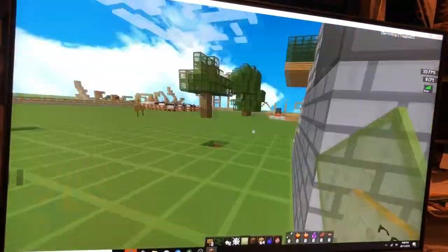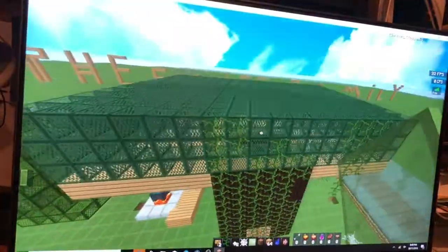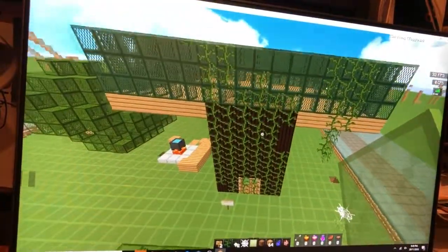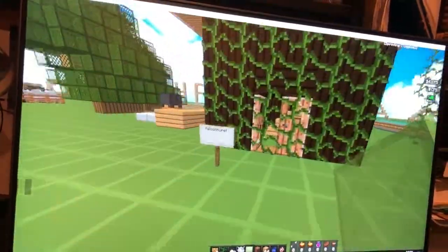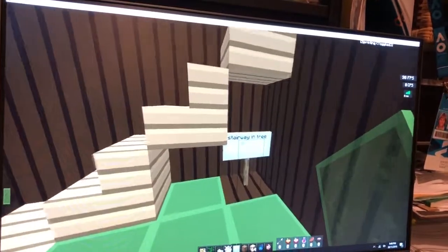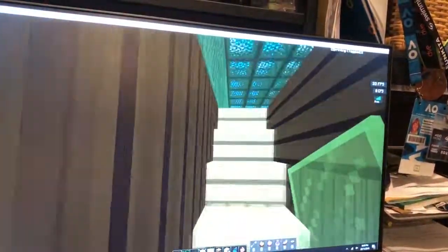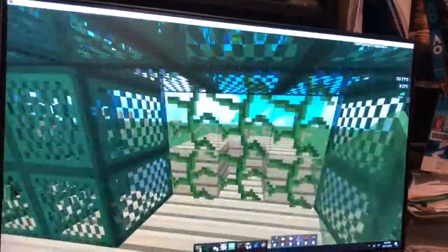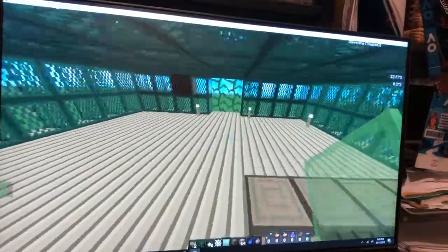After that we go down to Falconhurst, which is their main housing area and the biggest housing area. First there's a stairway in the tree trunk. They've got vines coming down from the tree — a normal tree that they turned into a treehouse with rooms and candle lights.